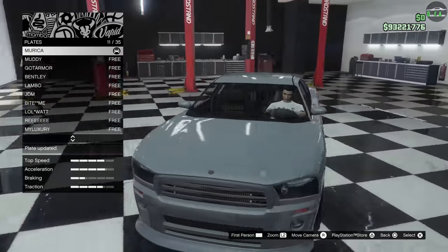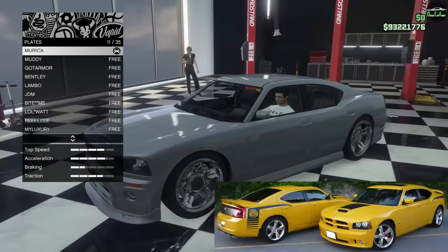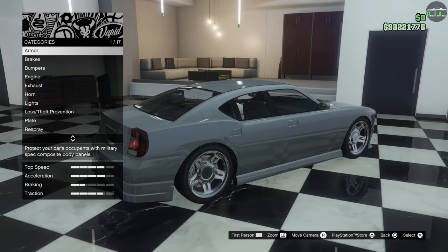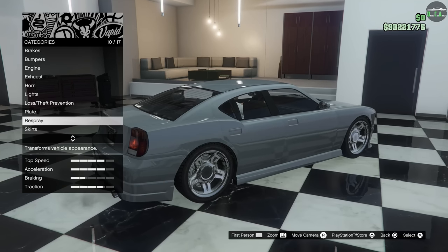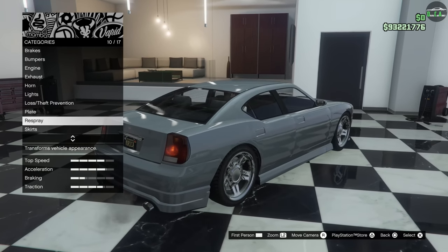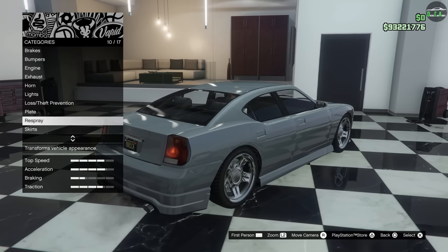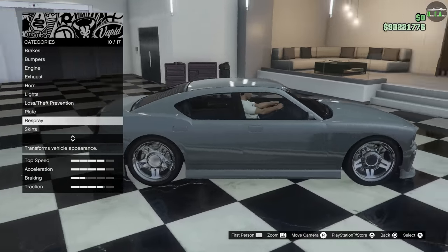This car — imagine there could be some good liveries if Rockstar wanted to. Like a Super Bee-style livery or a Daytona-style livery. But I doubt it. This car's probably never going to get touched again ever since the Buffalo STX came out. It's kind of crazy how we literally have every variant of the 4-door Charger in-game — this one, the Buffalo S, and the Buffalo STX.